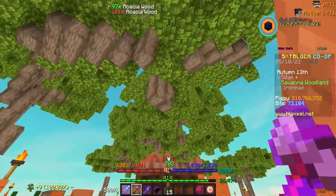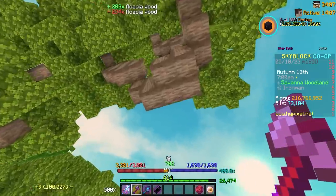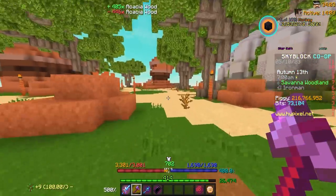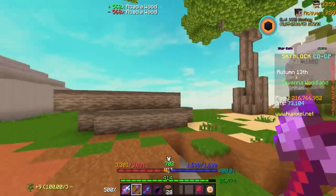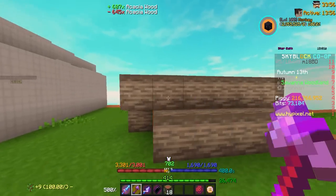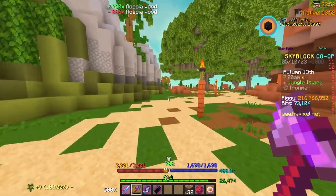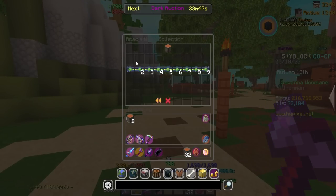Today's video is not one I'm excited about, but it's something I genuinely have to do for a better farming setup. Somehow forging is going to give me a better farming setup, which is always fun. What we're doing today is grinding for the acacia birdhouse — and not just one, we need nine of them.